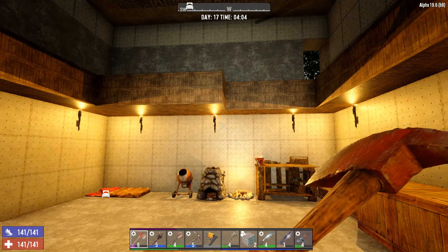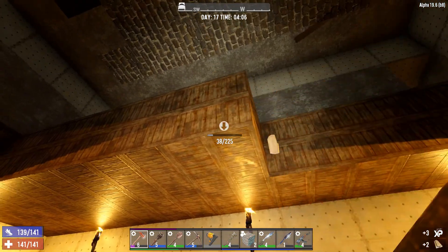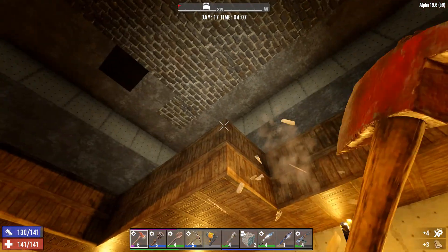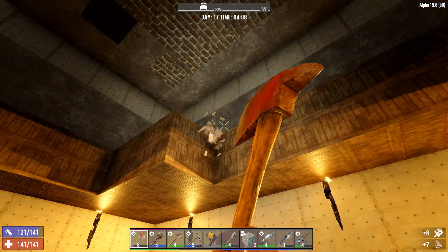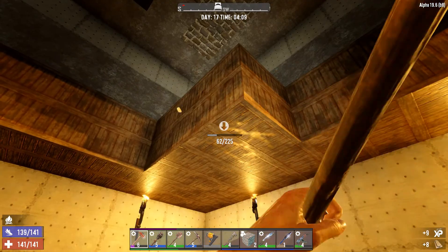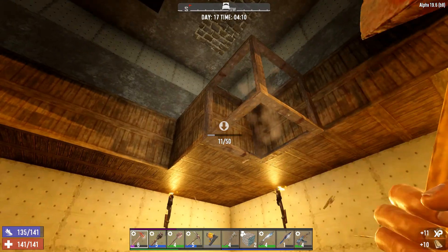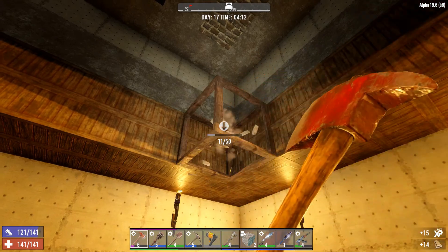Welcome back everybody to Alpha Survivor. We are starting here on the morning of day 17. Last night we've done so much work on our base - we finally got the roof in, as you guys can see up there. We still need to upgrade it more, but I don't have enough concrete mix yet. This is what's going to offer me protection from the vultures, and I still need to get some spike traps up there as well.